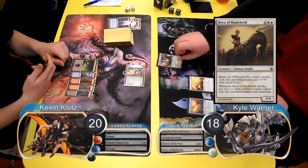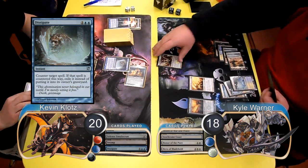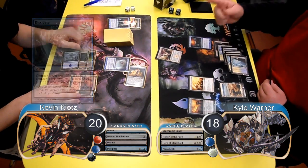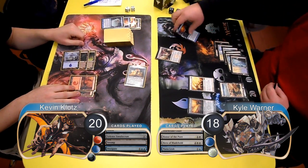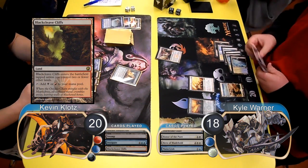Kyle then cast a Hero of Bladehold. I attempted to counter it with a Dissipate and remove it from the game. However, Kyle had a Mana Leak to counter my Dissipate and the Hero resolved. I then hit my 6th land drop, however it was a Blackcleave Cliffs so it had to come into play tapped.